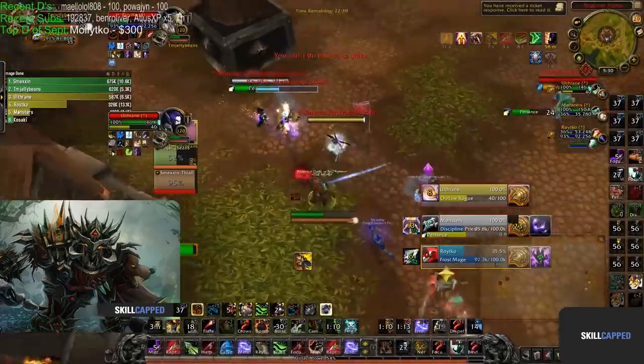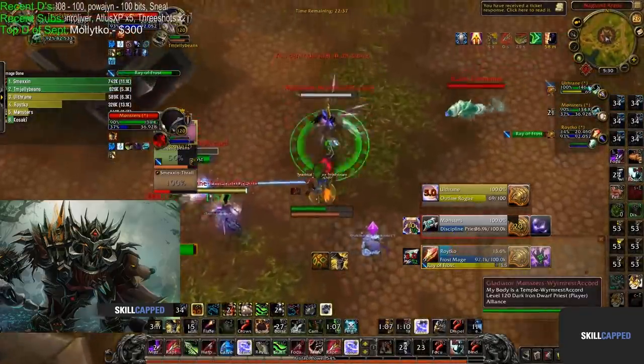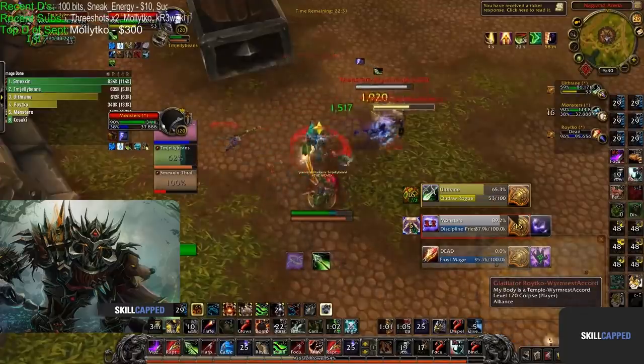KFC has a lot of burst damage from the warrior and good sustained damage from the Survival Hunter. The comp also has good synergy since you can always land a Storm Bolt into a trap CC chain, and by bringing a warrior you also get a lot of peeling from abilities like Disarm and War Banner. Unfortunately this comp has no off healing so it will be hard to survive until late dampening.